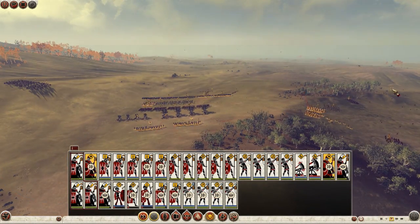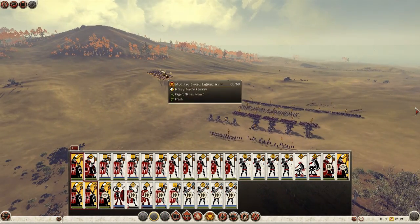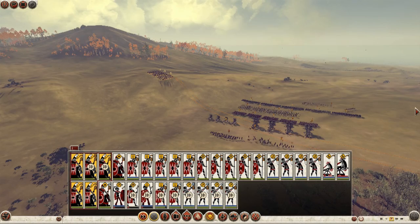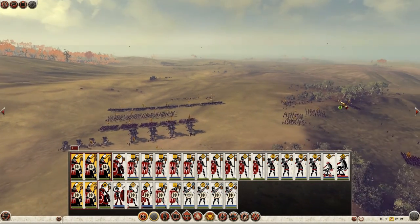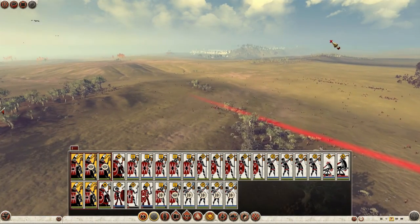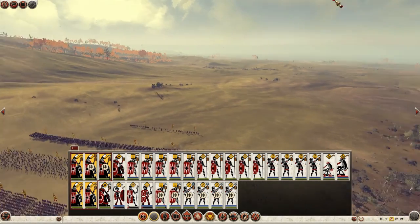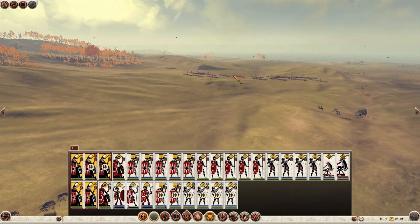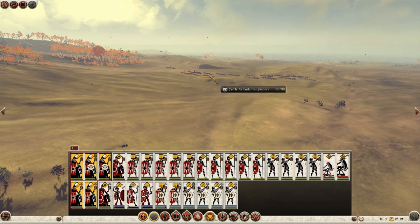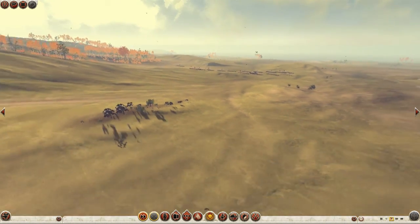Let's get my cavalry all together on the hill here and form them into a group. They're attacking now regardless, which is a bit of a shame. But they don't really seem to have any cavalry, which is good — I can use mine to greater effect. They seem to be heading up the hill.